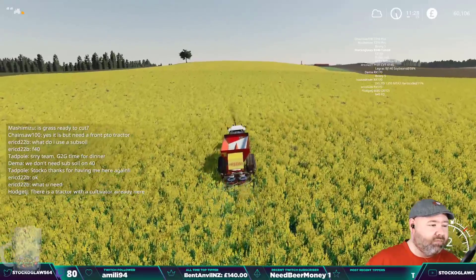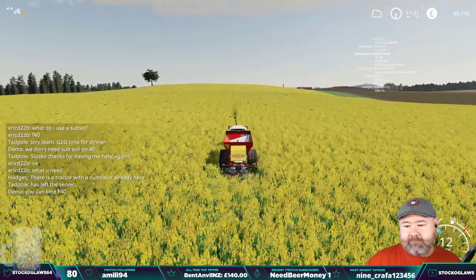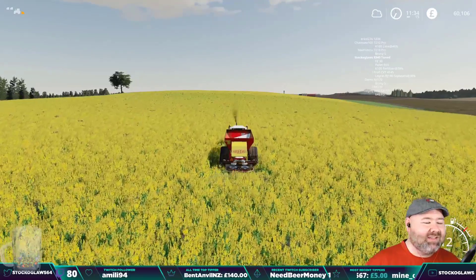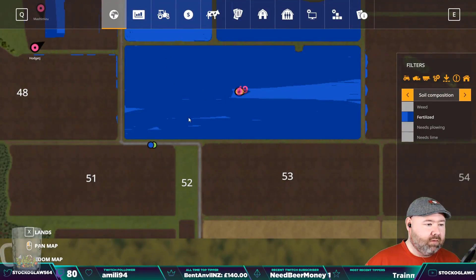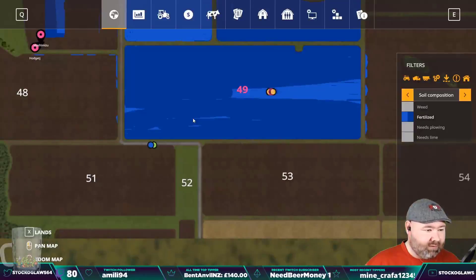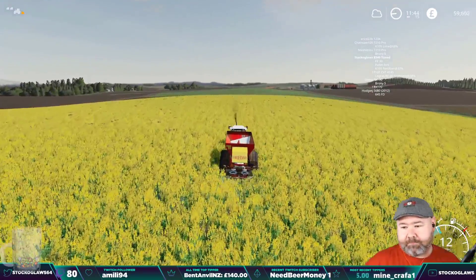There's a tractor with a cultivator already here - there you go, do some cultivating. Temple on the front PTO. There's plenty of work, don't worry. How's the soybeans - been grown yet? Not yet, I'm waiting. Field 40 needs lime as well.